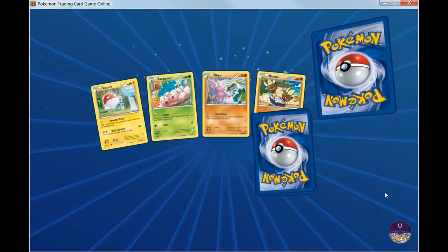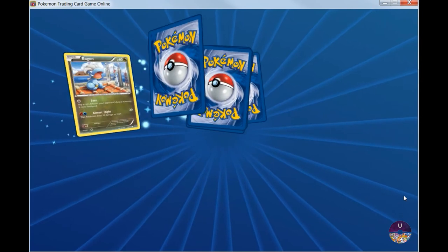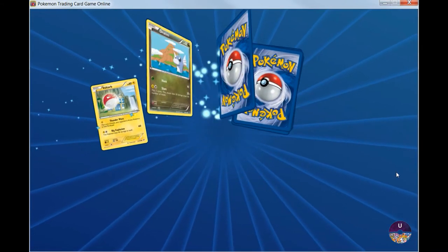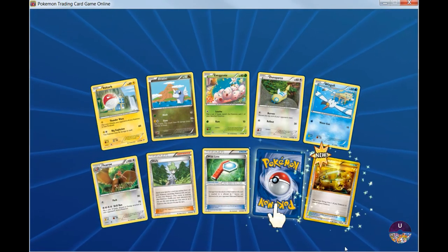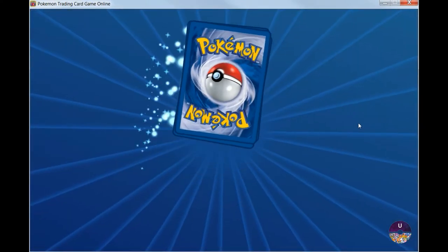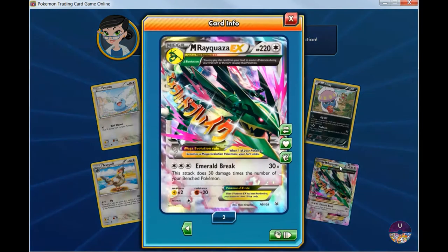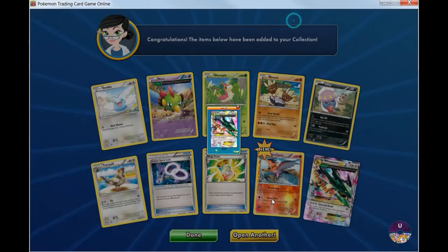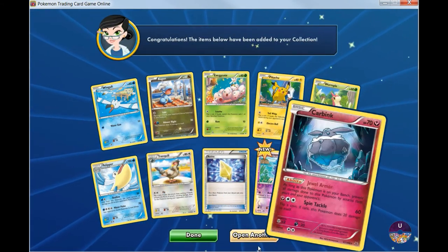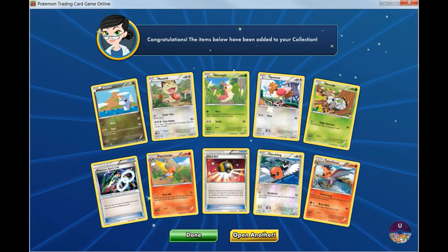I only got eight more packs, we can do this. Nope, another Oddish. A really nice energy switch. Come on — Talonflame, another Mega Rayquaza. I think we have about three Mega Rayquaza already. Another Talonflame.